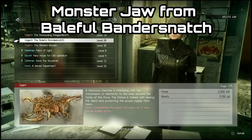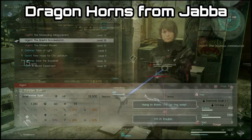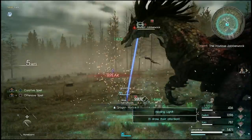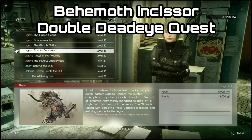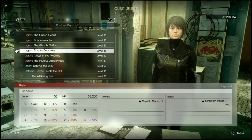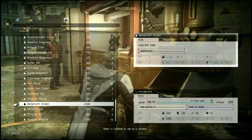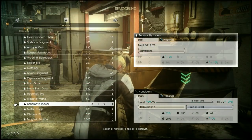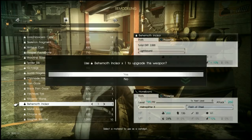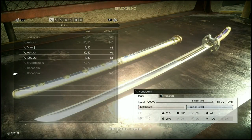Another option is farming Monster Jaws from the Baleful Bandersnatch quest — you break the face or horns of the Bandersnatch near the end of the mission and you'll get a Monster Jaw every time. You can also use Dragonhorns again, though that's a pretty huge time sink. By far the best strength gain would be from getting Behemoth Incisors, which come from the Double Deadeye quest by breaking the Behemoth's horns — you'll get either a Behemoth Tear or a Behemoth Incisor, and the Incisor gives 20 strength, which is massive. This method can get you around 300 strength total, but whether that extra 50 or 70 strength is worth the long grind is completely up to you.